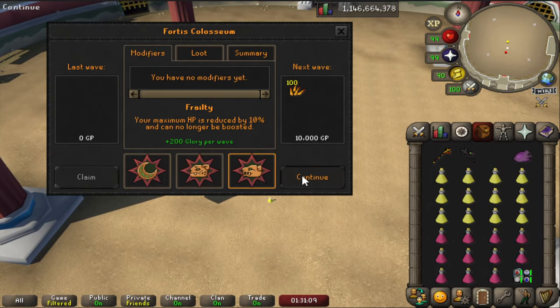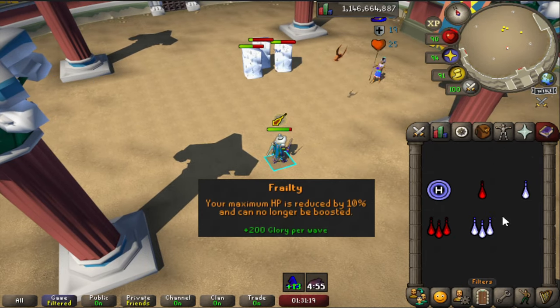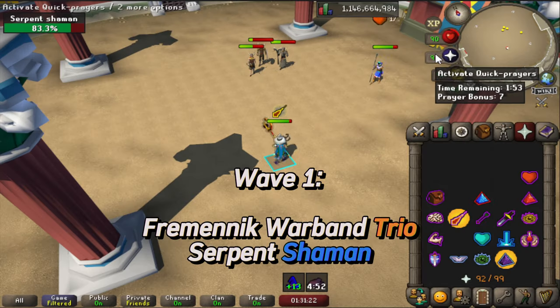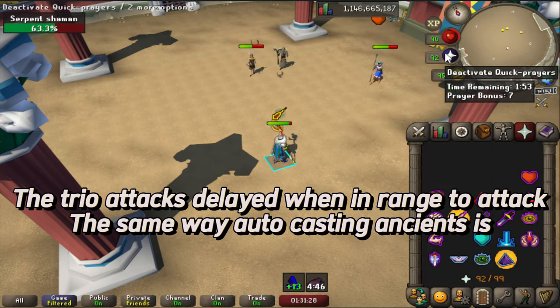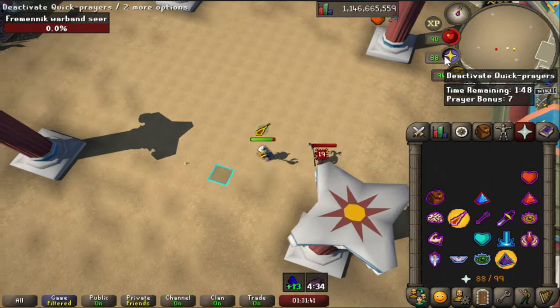When you enter the Colosseum you speak to Minimus and then choose your first modifier. I always choose the far right one where it reduces your health by 10%. When the wave begins you'll want to freeze the phrenic warband trio. These attack with each combat style but they have a very short range within two tiles, so you can freeze them and then deal with the serpent shaman.